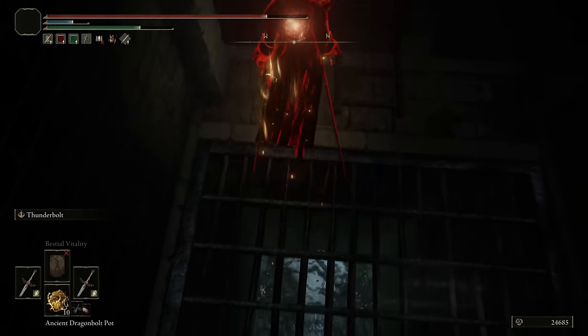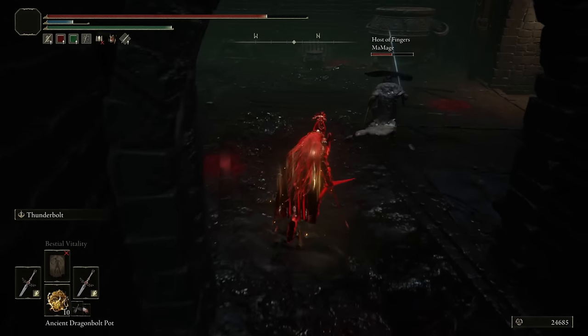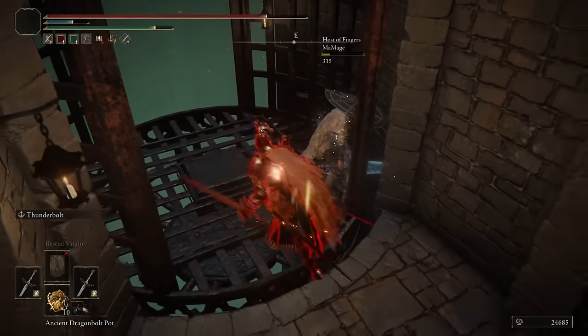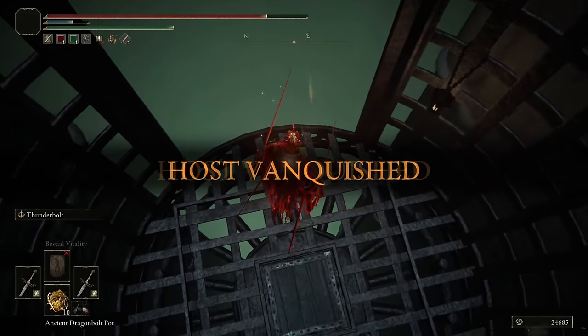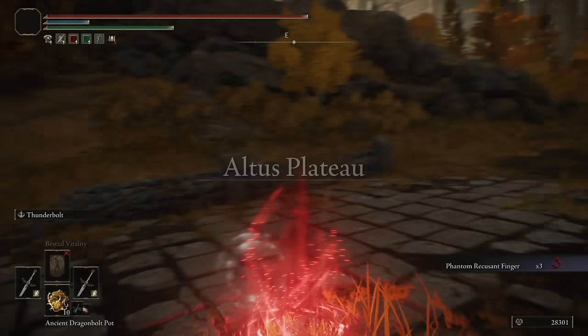I'll just take the shortcut — you can just jump. You don't want me trapped in here with you. You don't want it. I'll take you down though. I'll bring you to the next grace point.